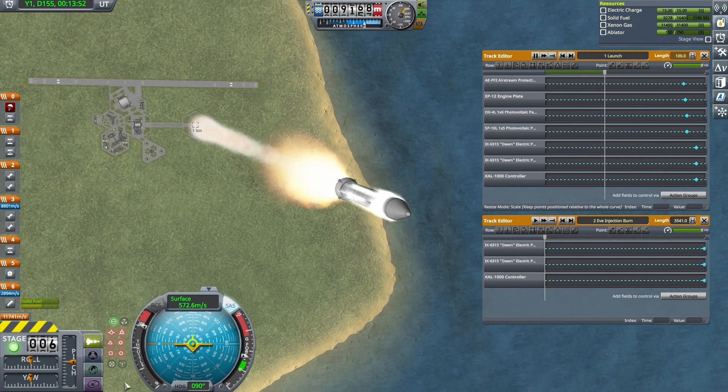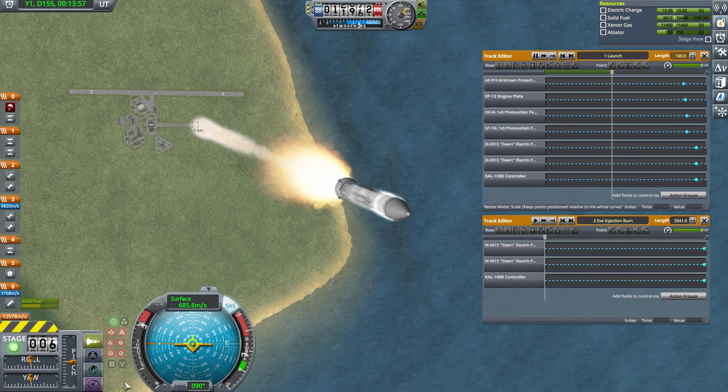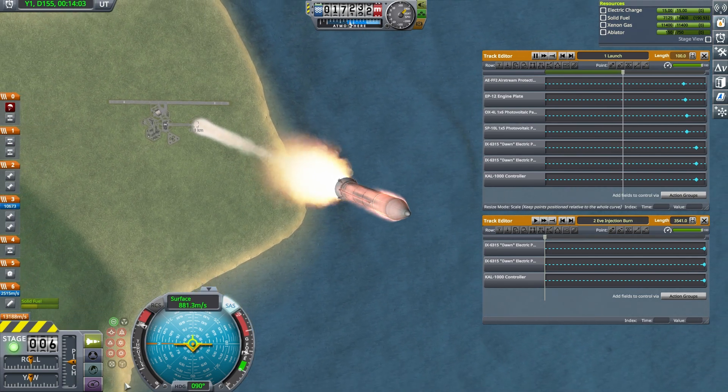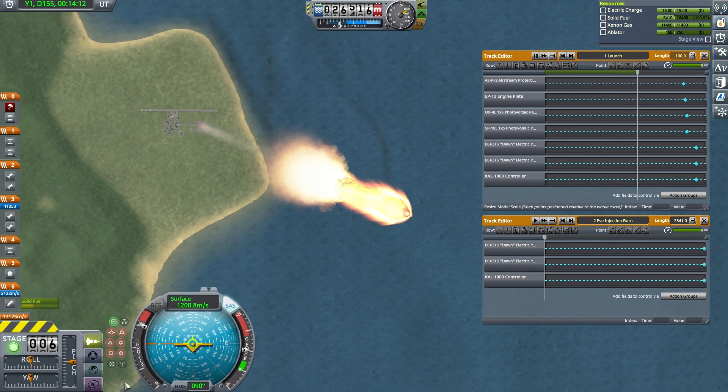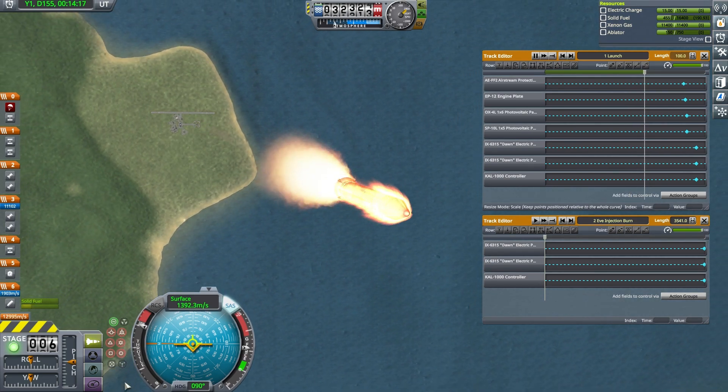As you may have guessed, CAL controllers are going to play a significant role in automating this mission from start to finish. The launch kicks off the first control sequence, and the rest are chained together in series.